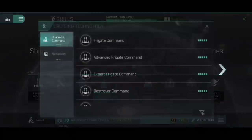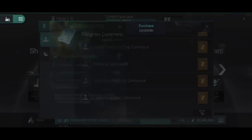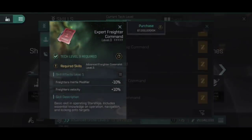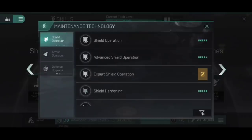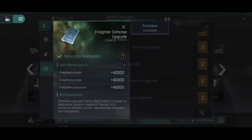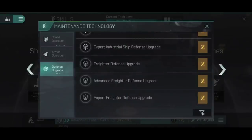Those are the industrial skills. On the other side of things, there is going to be Freighter Command under cruising technology, which drops the inertia modifier by 25% and increases the velocity. Advanced Freighter Command is 10% on each, and Expert Freighter Command is an additional 10% on each. A lower inertia modifier means you can accelerate and decelerate faster — you turn, align, and reach warp faster. And velocity means, well, exactly that: you are a faster moving ship.